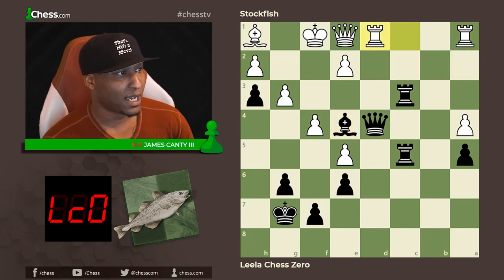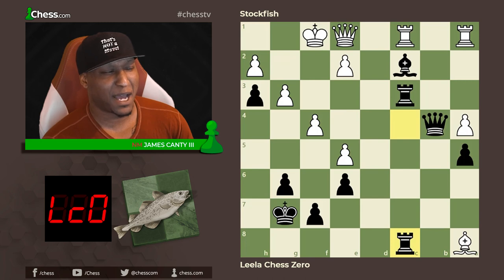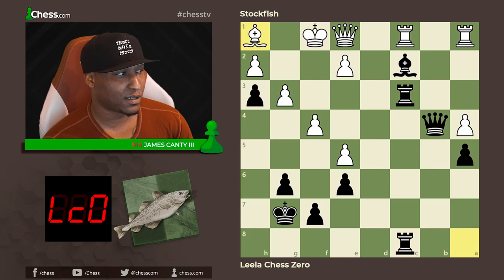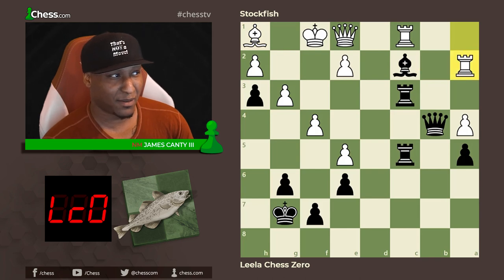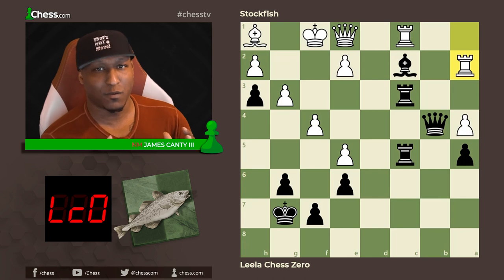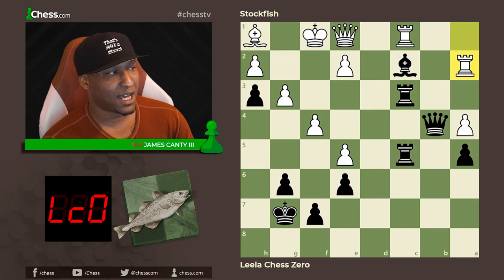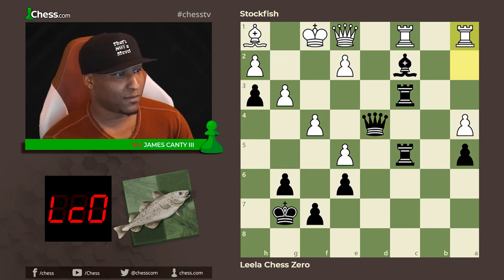Rook a to a1 and then bishop to e4. After bishop e4, rook d1, queen c4 going back. The fatal mistake was actually rook a2 here — it's still like minus 0.7. After rook to c4, bishop h1, rook here, and rook a2, this is where it really got bad. But the position is already bad if you look at it as a human — flip the board and it's very bad trying to figure out what to do.